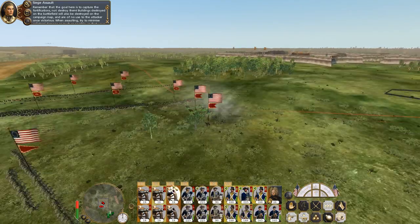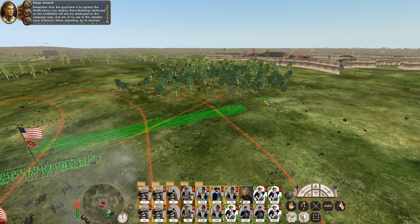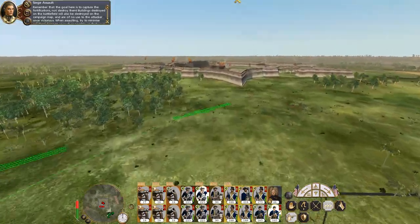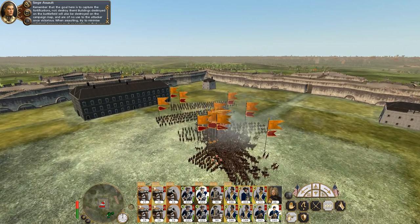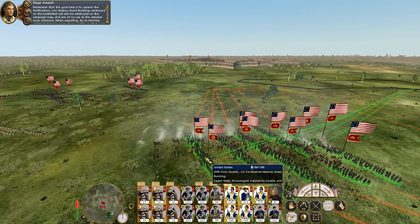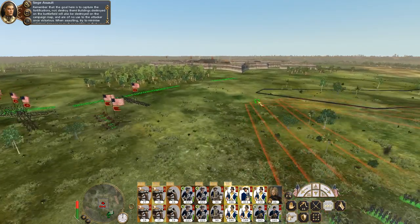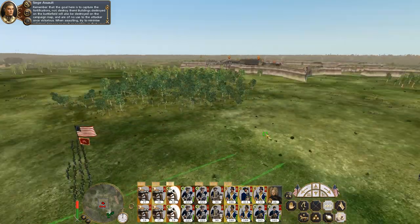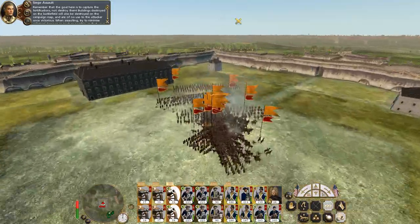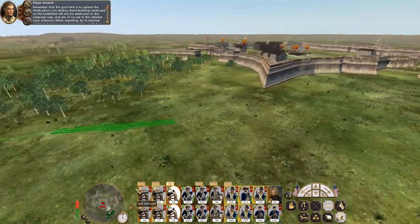We're just out of range of being able to drop some lovely howitzer shells. Those sticks aren't entirely useless — they've secured our flank. But I want to move my line up so I can try and get my howitzers in range of that really juicy target. There's some friendly fire from the guns — just keep on running. To be honest I could storm the walls now, but I'd like a guaranteed way in.